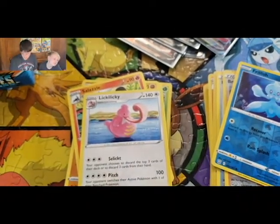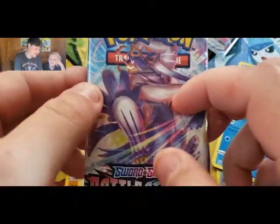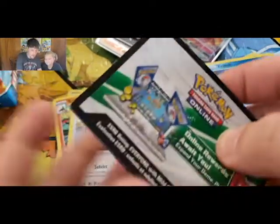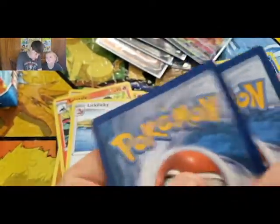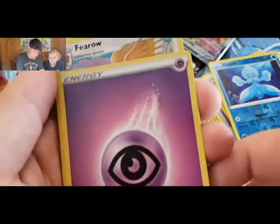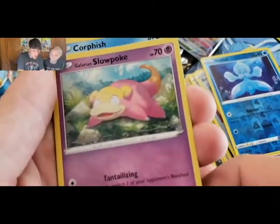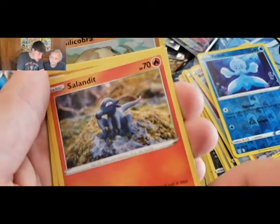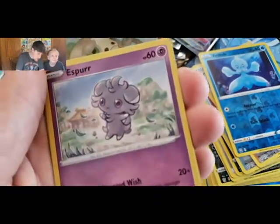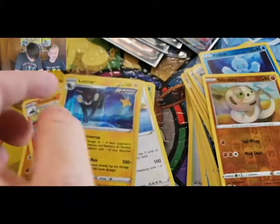Three packs left! Let's see what we can get out of these last three. We've had a pretty good amount of pulls already — probably nothing left in these. But maybe in the hidden one. Green and white in that one! Psychic Energy — that might be our first psychic energy, I haven't seen many. Fearrow, Carnivine, Escape Rope, Slowpoke, Corpfish, Slandit, Rolycoly, Espurr, Sandaconda, Silicobra, and a Luxray.